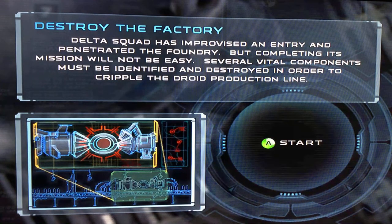Delta Squad has improvised an entry and penetrated the foundry, but completing the mission will not be easy. Several vital components must be identified and destroyed in order to cripple the droid production line. All right, it looks like in the next episode we'll be in the droid factory. So right now I'm going to cut this episode short. This is GoneSpy signing off for now — we'll be right back after these messages.